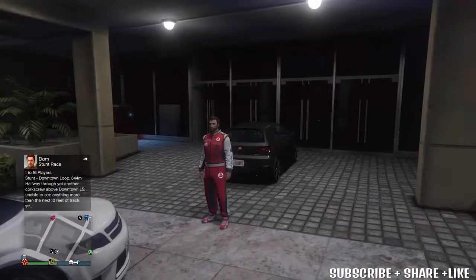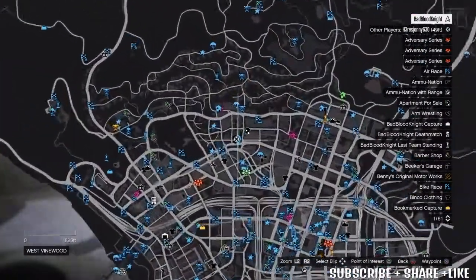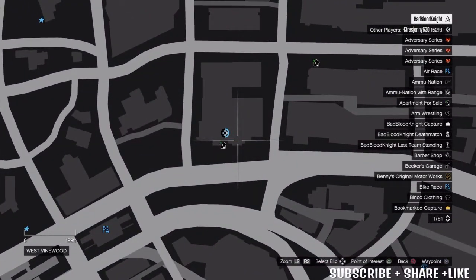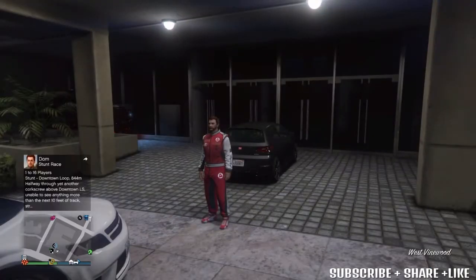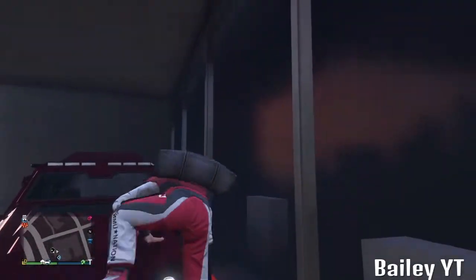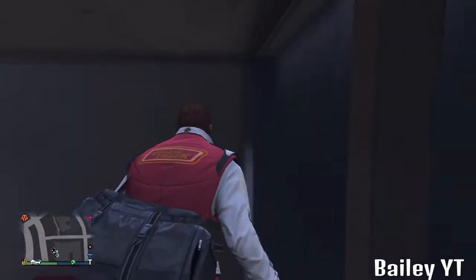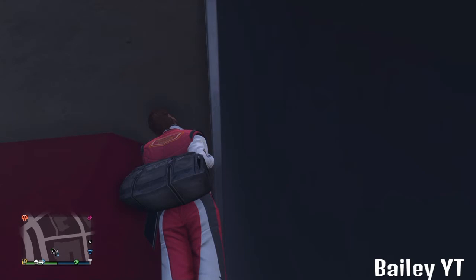First off, you will need to come to this glitch location on the map, right where I am right now. You can bring all your friends. I'm also here with my friend Johnny630 — you can check out his channel. You will need to have a full drive of some sort, like the one I have in this video — this is what I recommend using. Run up near the glass window into the corner and you should fall over and just spawn in the building glitched.